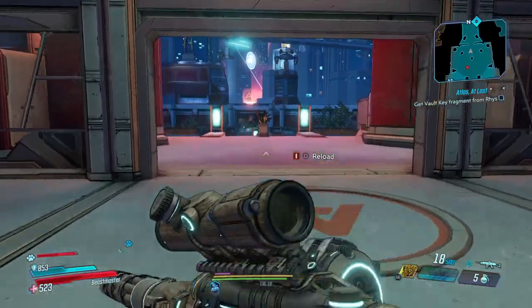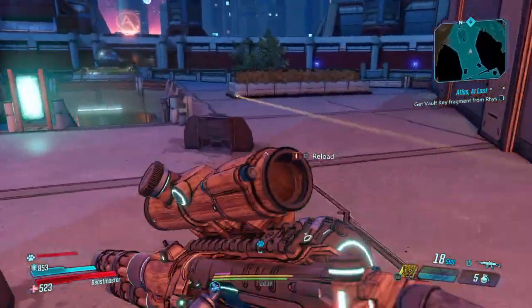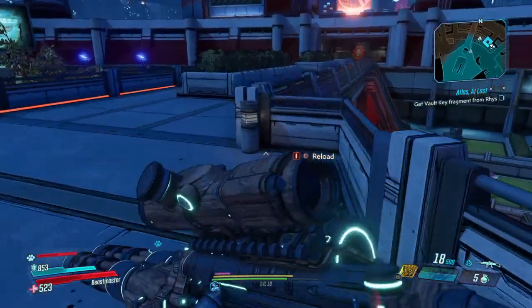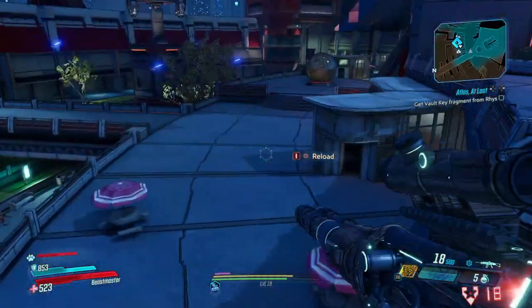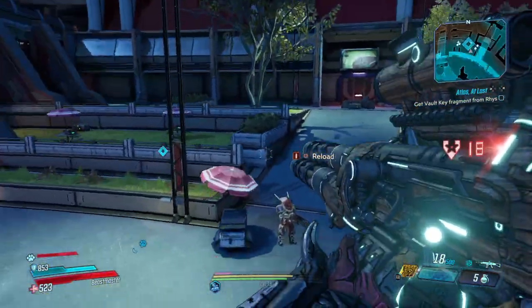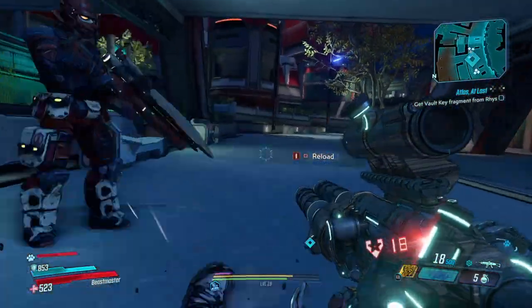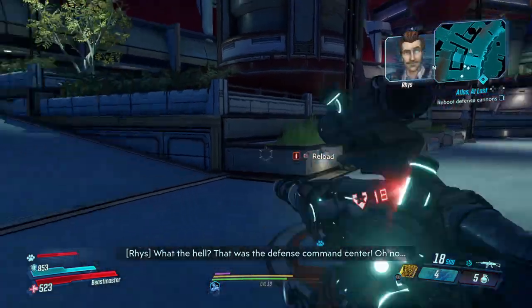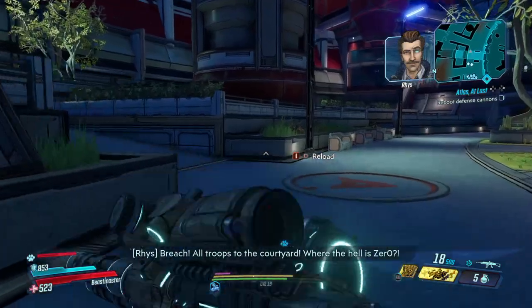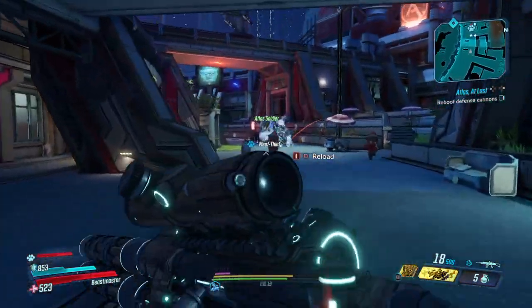I'm just doing that for the movement speed right now. I wonder, can I get close enough from the bridge for it to go off? It seems not. Let's have this go off. Or did I just completely glitch this out? Nope, there it is. The defensive cannons are this way so we'll do it naturally.